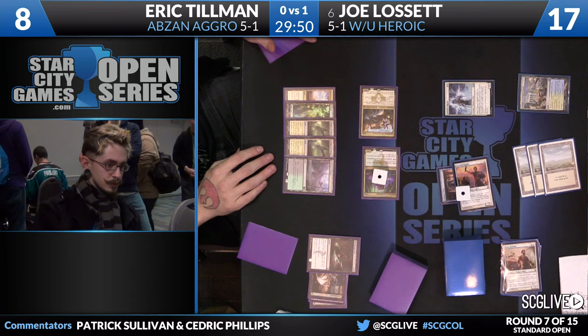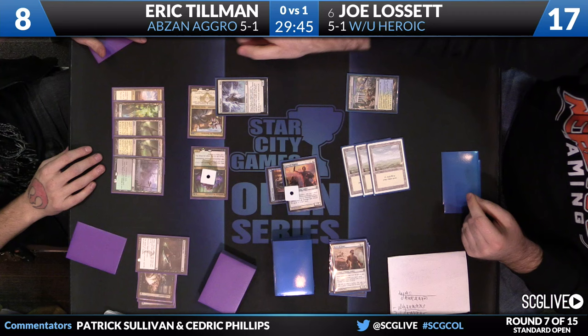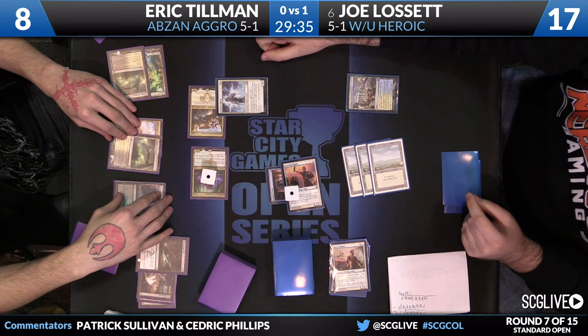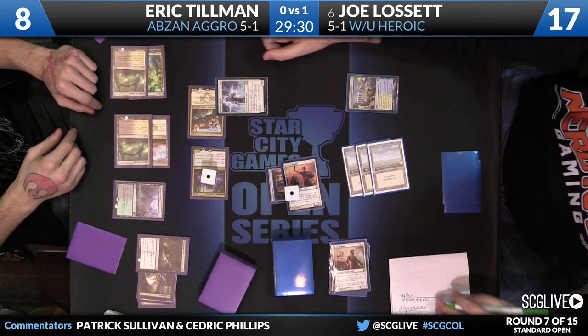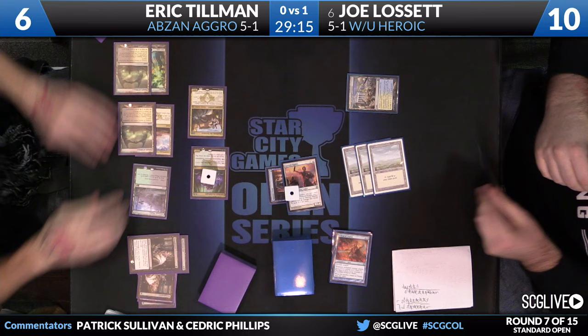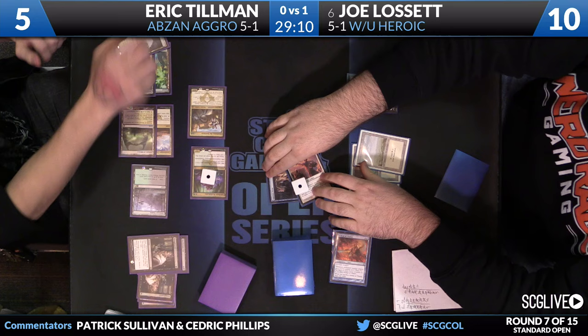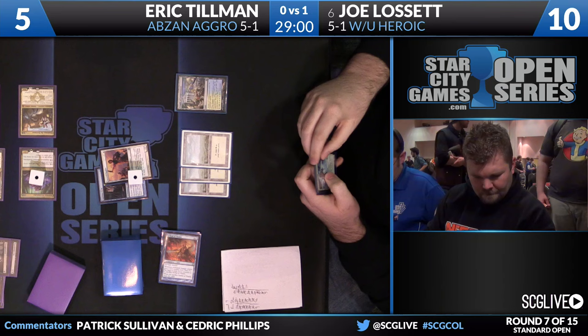Big-time attack from Anafenza and the Death Dealer. Lissette is on chump-blocking duty already. One thing Abzan Aggro can do with this combination is close out a game very quickly. You might wonder why Joe is blocking the smaller creature — it's because he's thrilled if Eric spends his mana that way. If he blocks the Death Dealer and then Eric plays Wingmate Roc post-combat, Joe's in a ton of trouble. Tillman's down to five; there's a land, pass the turn back. Tillman knows he needs to close this game out, but Lissette drew what looks like Heliod's Pilgrim — good news for Joe.